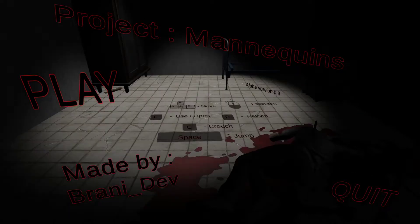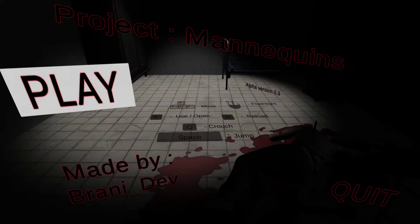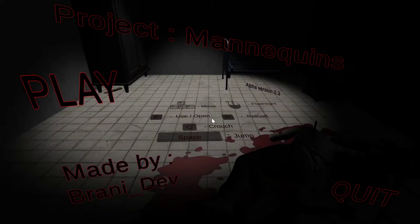Alright, we're back to part three of Potato Playing Games. Today his next game is Project Mannequins. It's also a mouse and keyboard game, unfortunately. Flashlight is right-click, reload is R, use is E, crouch is C, jump is space, and WASD to move. I don't like it.